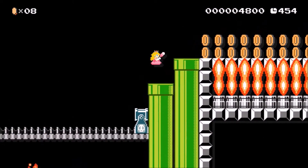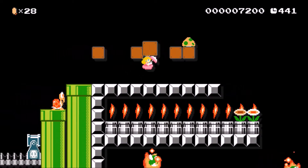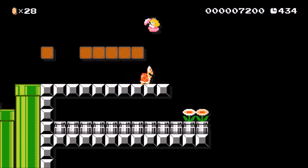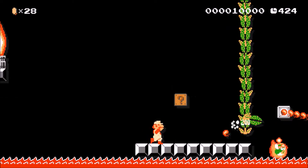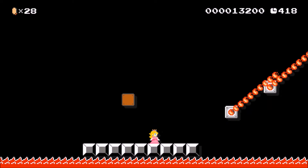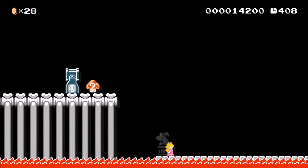Watch out for all the flaming cheep-cheeps. You can't go down any of these pipes — at the point of this video I hadn't unlocked that yet. All of these up here are just extra lives. There's a bunch of those, but then you've got to get the fire flower and go over here. Don't get hit by one of those cheep-cheeps — they do go that way — and then we're going to get the Peach power-up back.